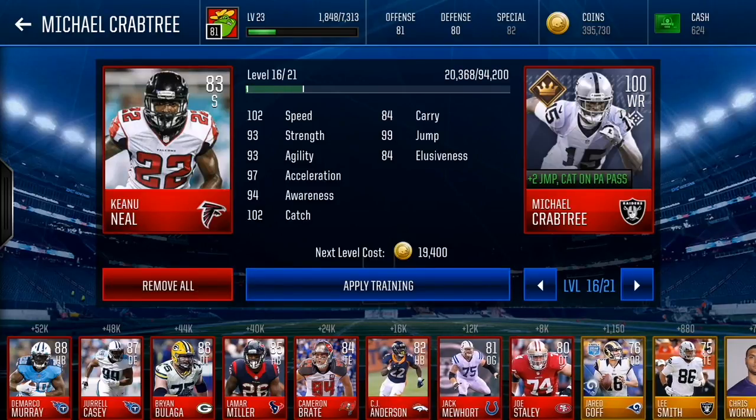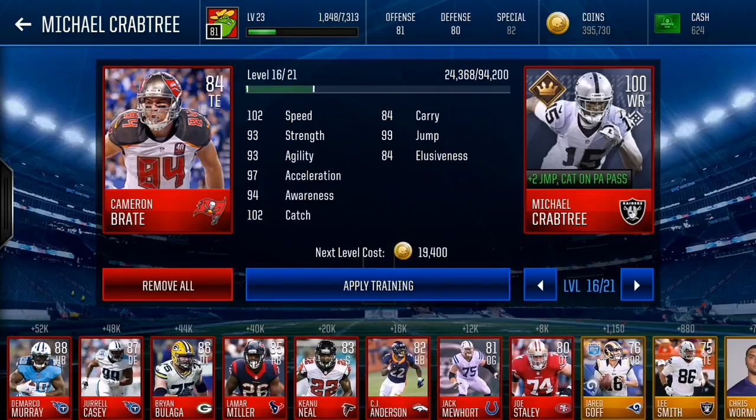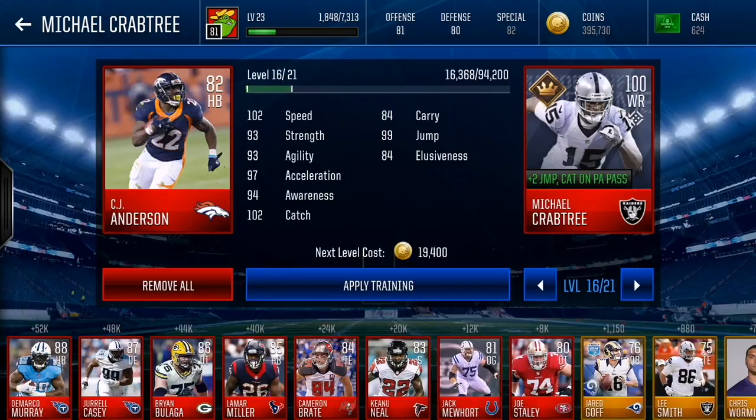83 overall players give you 20,000 training points and cost 145,000 coins each. You can only buy 14 of them, amounting to just 280,000 training points — so I really won't recommend buying 83 overalls. Next, 84 overall players give you 24,000 training points and cost 170,000 coins each. You can buy 11 of them within 2 mil, giving you 264,000 training points — which is actually even worse than the 83. So far, the most efficient way is still buying 82 overalls.